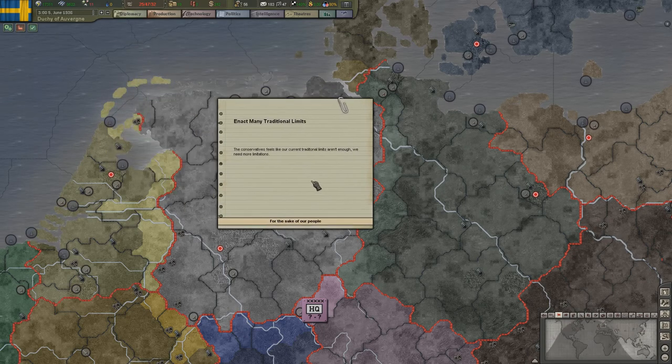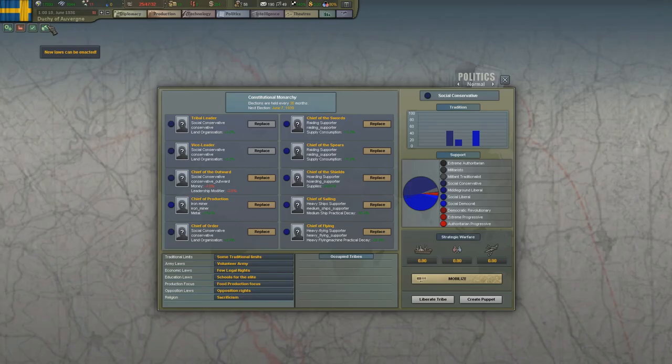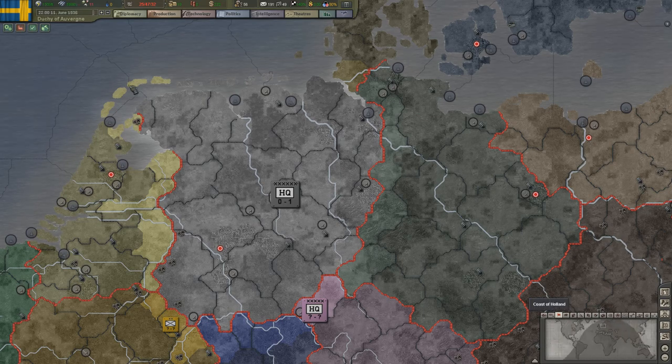Now let's enact the traditional limits. Most of our countries are democracies, which they should be, so you can change your ruling party. There are elections every three years for most countries, except a few which are dictatorships. Enacting this gives more or less national unity — you get a negative hit that won't be as damaging — and you get more dissent, but also more ruling party support. Once you get down to these laws, you'll also be able to enforce other laws regardless of your party power and their strength.